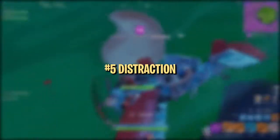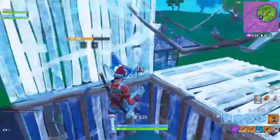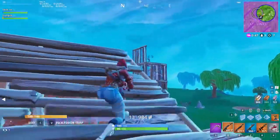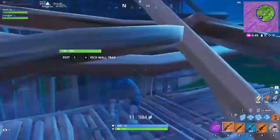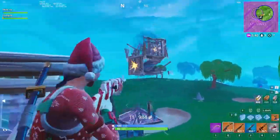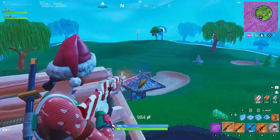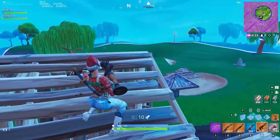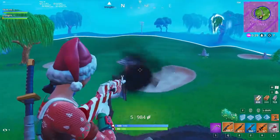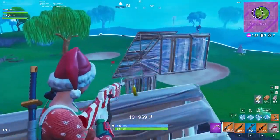One undeniable fact about these new planes is that they're hard to ignore, especially when one is gunning right for you. It is really easy to take advantage of this and use planes as a distraction. In duos or squads, an effective strategy is to have one player stay in the plane to fly around and harass the enemy, while the other teammate jumps out to take free shots on the distracted team. The player who jumps out needs to make sure they don't get over-aggressive — take shots from a relatively safe distance while the plane makes its rounds, then push in when the enemies are weak.